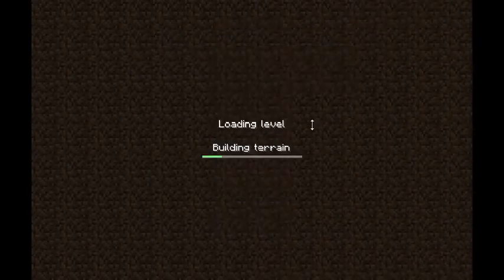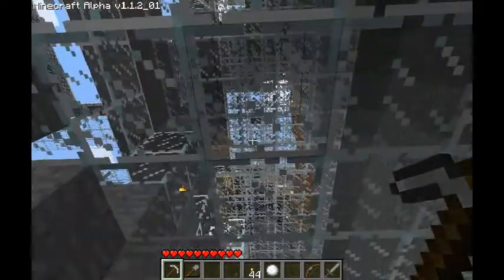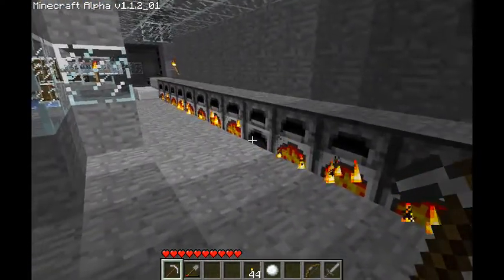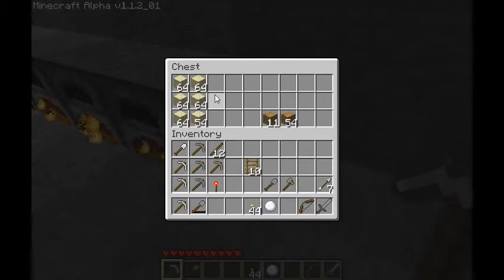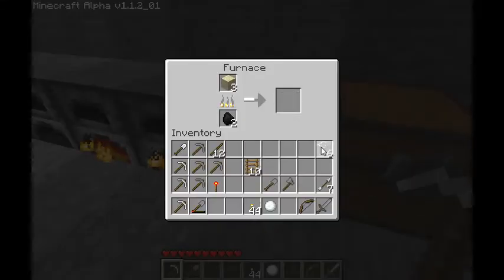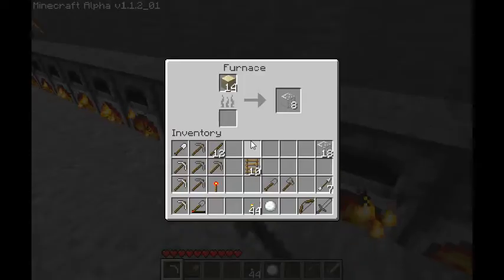Here I am in building number five. I've got fifteen furnaces in this particular room. What I've been doing is going out and collecting sand, and once I had this entire chest filled up with sand, I started smelting with whatever wood or coal I had. So let's collect a little bit of glass here.